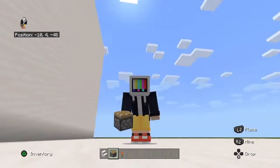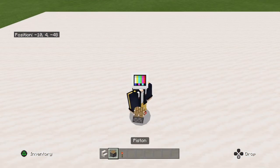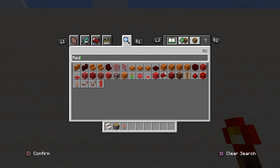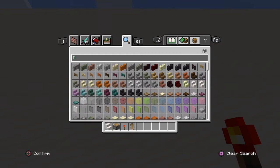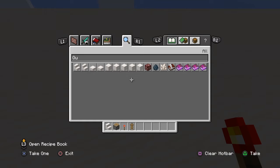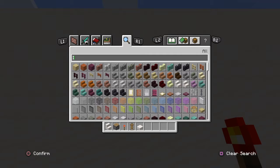Today I'm gonna teach you how to build a coffee machine. You need these things: an armor stand, an item frame, a quartz slab, and a cocoa bean.